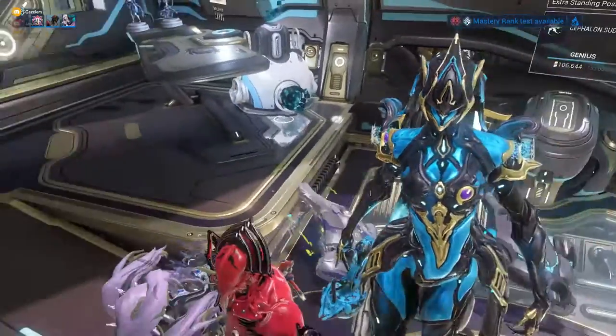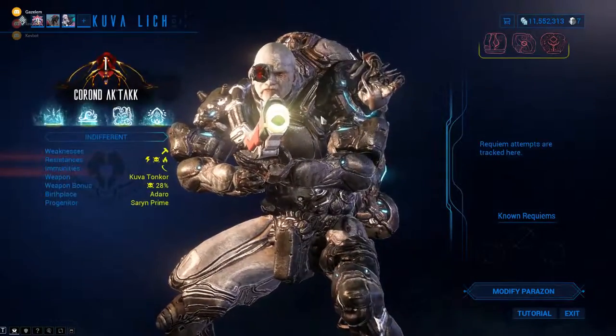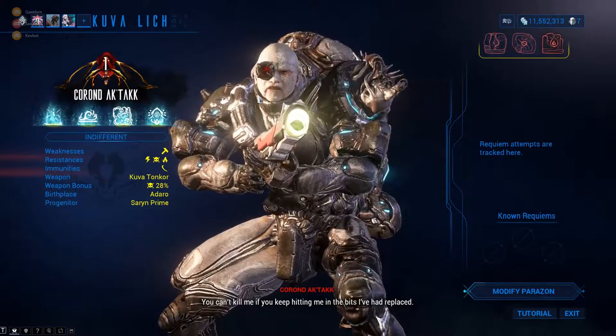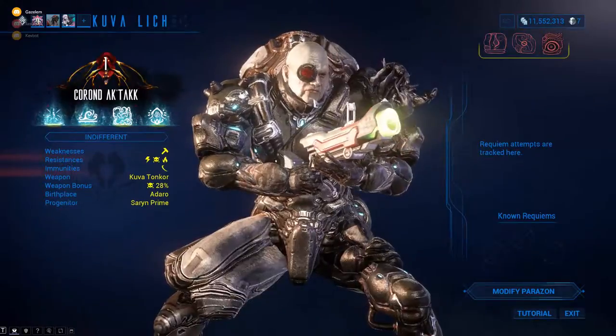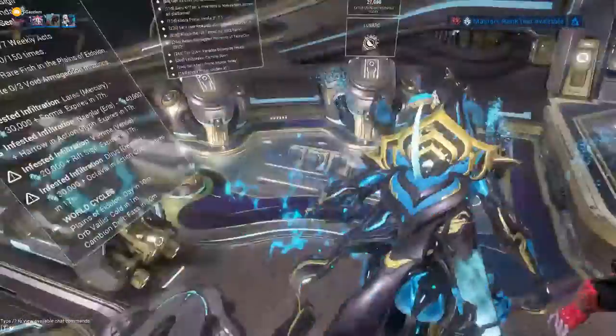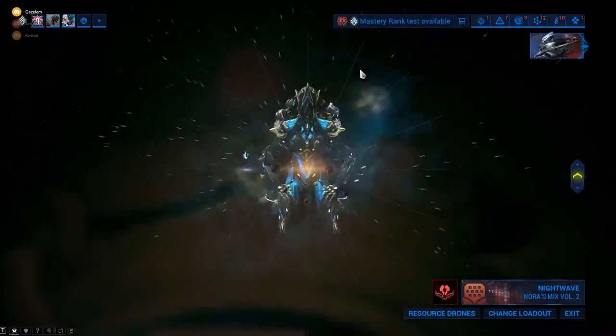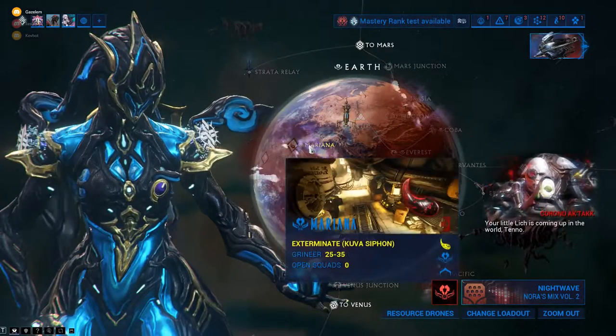The reason why you need Murmurs is to do a Kuva Lich. Important things to remember is that you want to do longer missions, especially when you're farming Murmurs. So if you're doing stuff on Earth, you just look for a defense mission. Mobile defense are alright because they're a little bit longer.